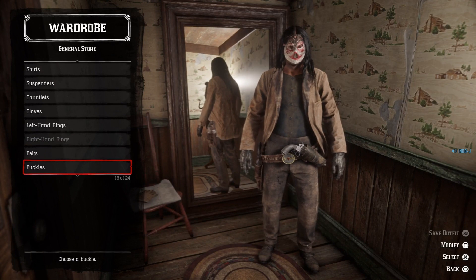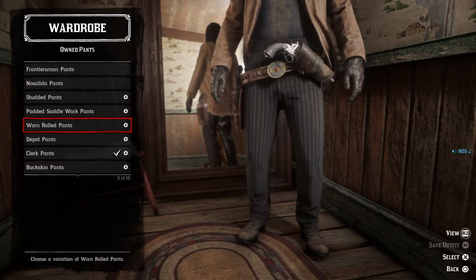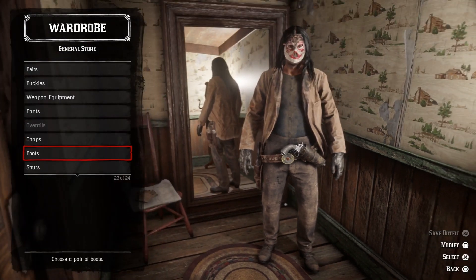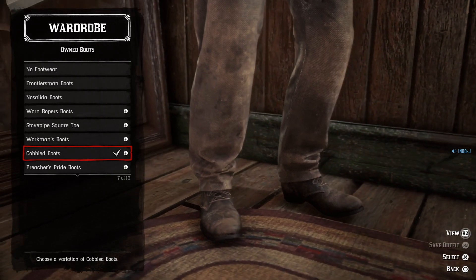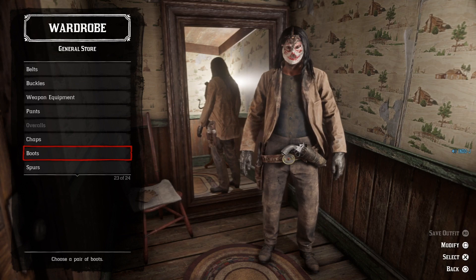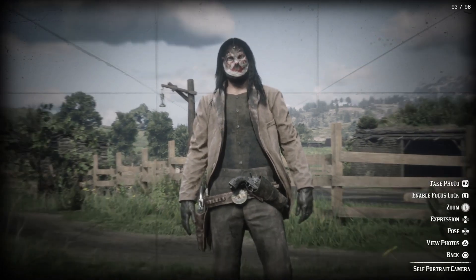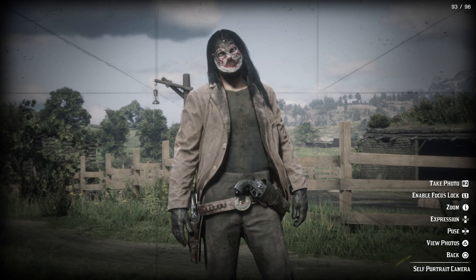For the pants you need the Clerk Pants, the dirty version, the black ones. For the boots you need the Cobbled Boots. That's it — Jason Voorhees! Let's make the Instagram picture now over at Emerald Ranch. Alright, let's go to the next outfit.